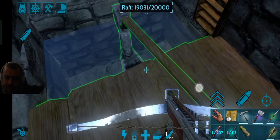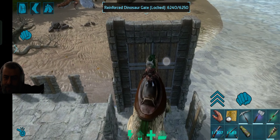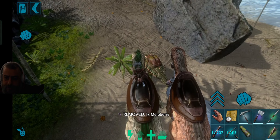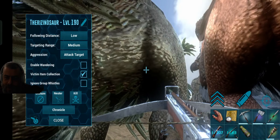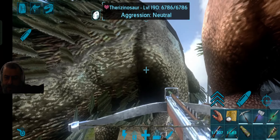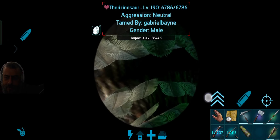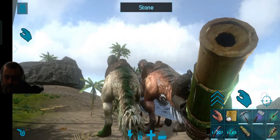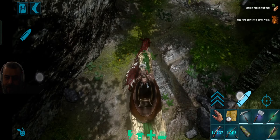Now we're going to move the raft to a safer location. I also have some of the other tamed creatures already kited through, ready for future fights and the little wars we want to take on. Always keep following distance low and aggression on neutral, and use group whistling just in case you need to call them all to your aid. You can see the difference between level 190 and 166 — and you'll see a lot more of that when you start leveling up, because at level 190 you get a lot more HP per level.